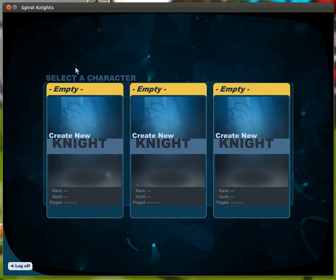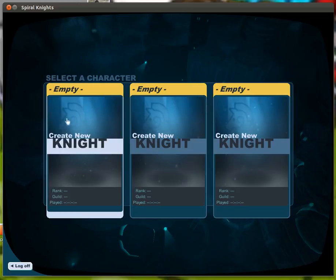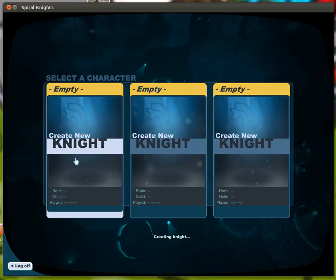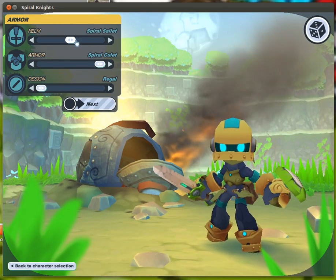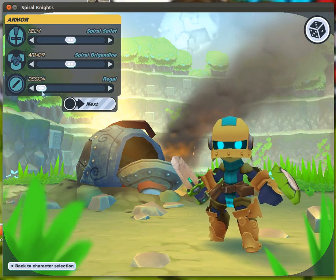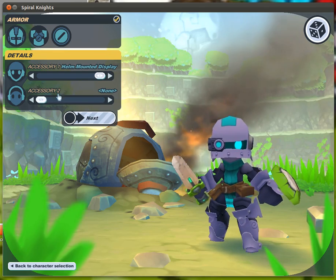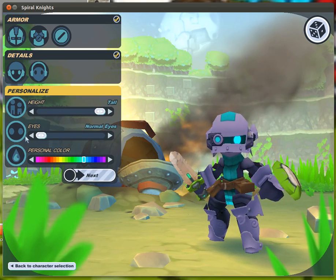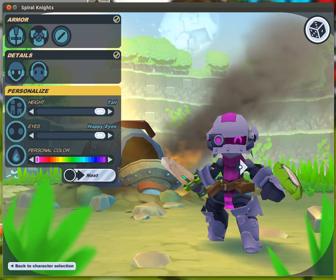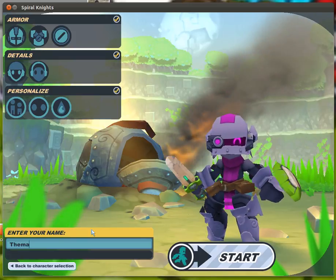Hello and welcome to a let's play of Spiral Knights. This is Mana here. Spiral Knights is a game where you're a knight but it's sci-fi. Let's see some character customization — I like that. I'm gonna put it like that, I like these eyes, I'm going with pink. Next, let's call him the Mana Knight.